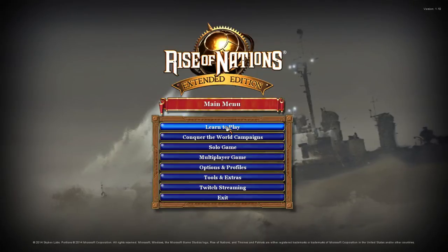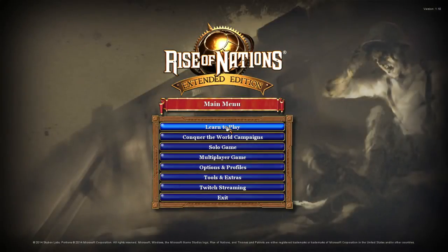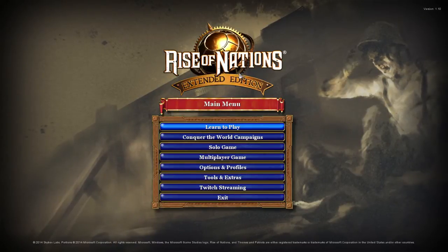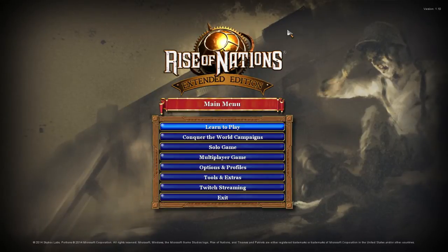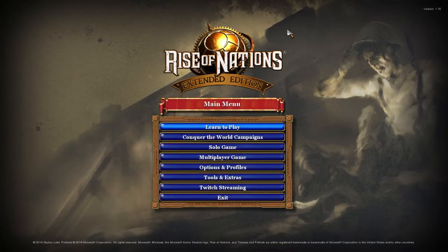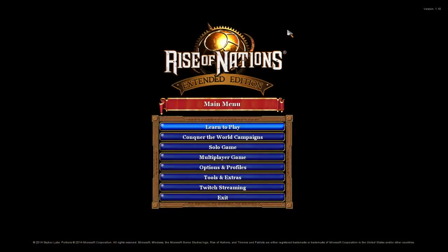And this, my friends, is an amazing strategy game. I am honestly surprised that more strategy game developers didn't look to Rise of Nations and take notes on its development. Before we get into the game, it's important to go over a little bit of the backstory. Rise of Nations was developed by Brian Reynolds from his studio, Big Huge Games. Brian Reynolds originally worked at Firaxis, being a part of the early Civilization games, and his biggest claim to fame at that time was being the designer behind Sid Meier's Alpha Centauri.